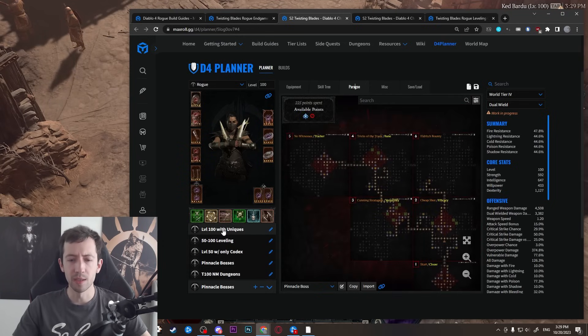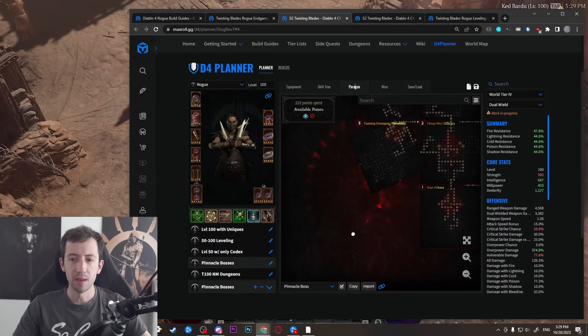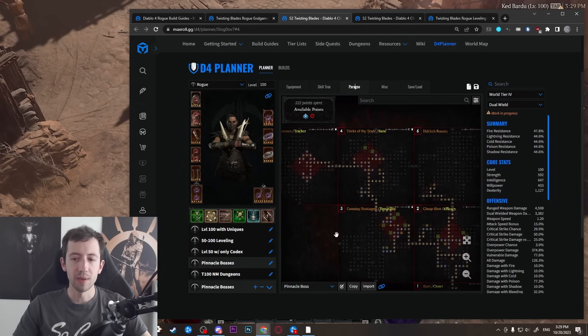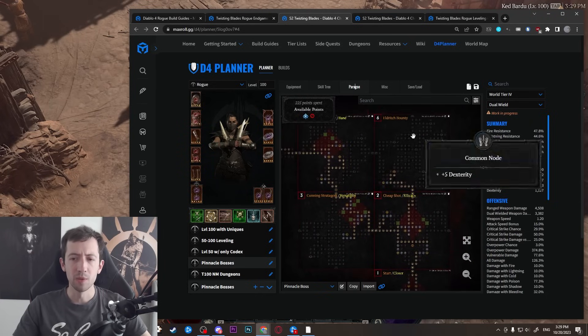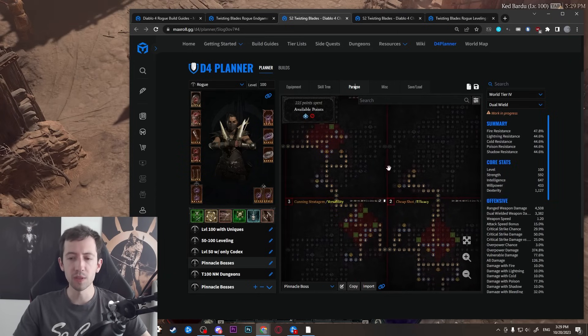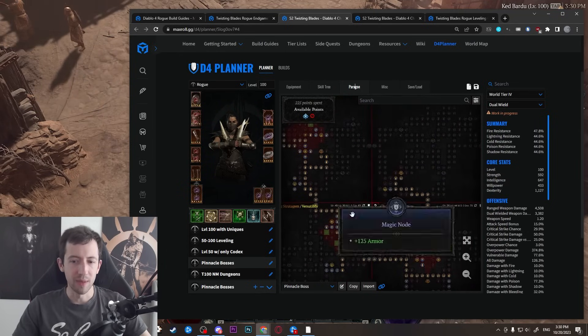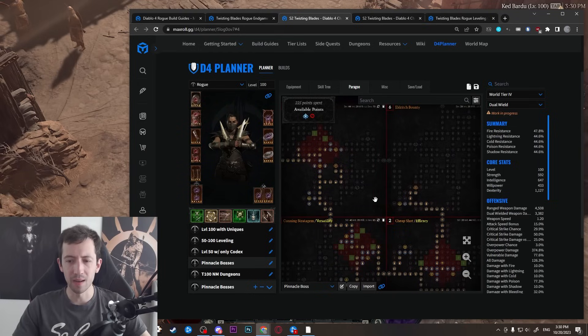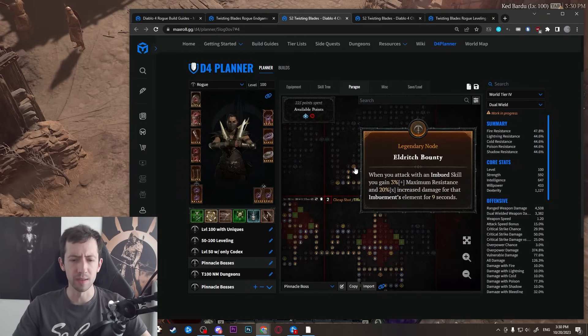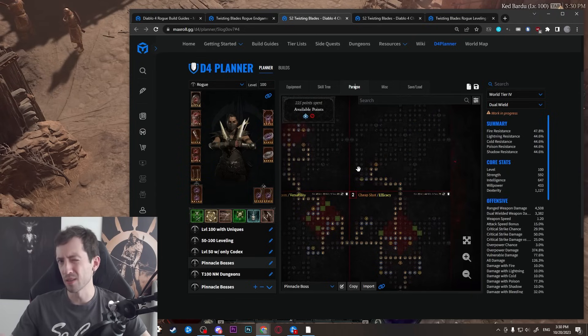There are also some paragon tweaks for the endgame variants. Comparing the T100 Nightmare Dungeon and pinnacle boss variants to the normal version — the boards are all the same, but I removed a few rare nodes to pick up Eldritch Bounty, which gives an extra 20% damage multiplier with your imbuements. So that's what I included if you want to optimize more toward boss killing, though you can also just run the standard setup.